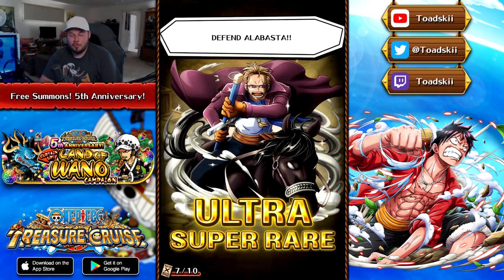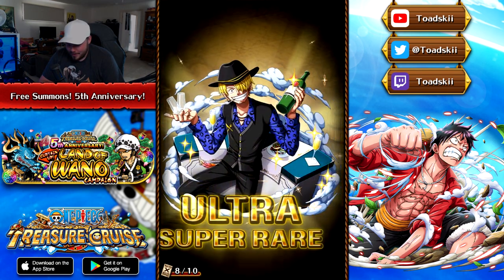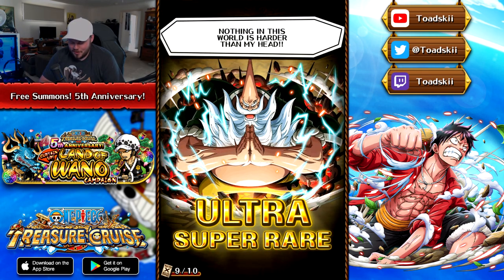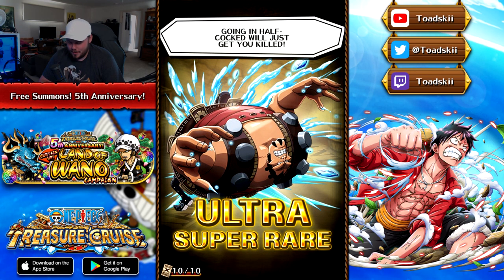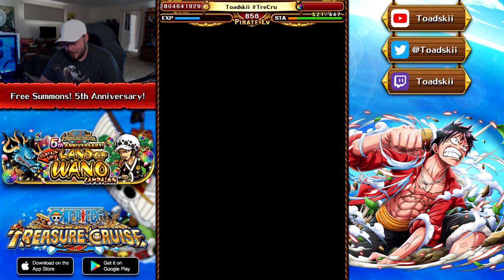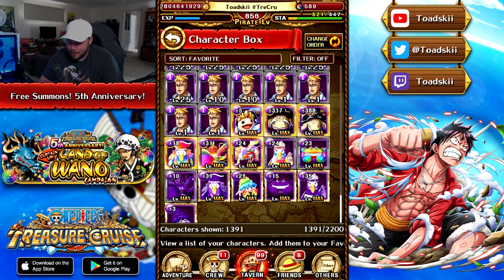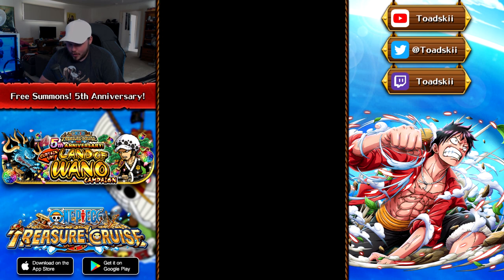Can we pull Sanji and Pudding? Two more units left — number 10, no we didn't get them. The 11th pull is a gold and it's not Sanji and Pudding. So that's our day three multi. We did get a secret red, which is pretty exciting — unfortunately it is a duplicate of V2K Curry. Now we're moving on to the final free multi pull for day number four.